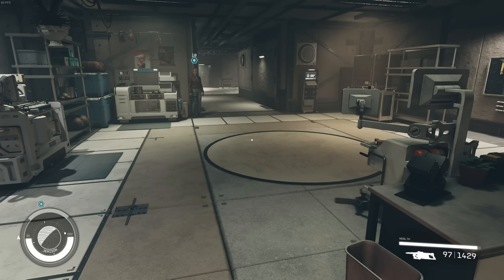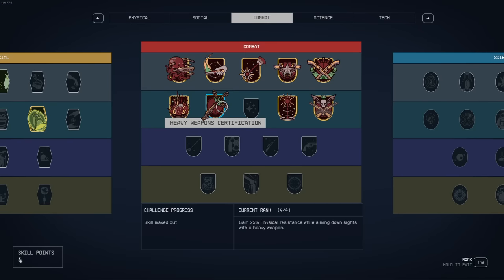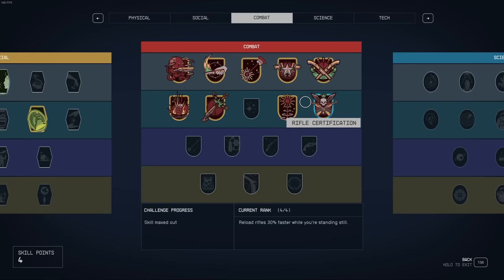Today I'm going to talk to you about heavy weapons in Starfield. The heavy weapons certification does scale with some other items. If a heavy weapon shoots bullets, it scales with ballistics. If it shoots lasers — there's only one that kind of sort of shoots lasers and particle beams — it scales with that. But the scaling on almost every heavy weapon, basically all of them, is almost negligible and terrible.